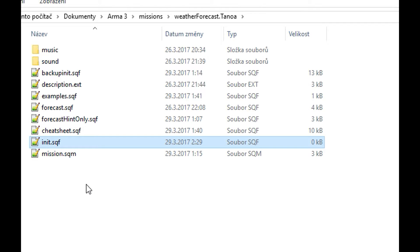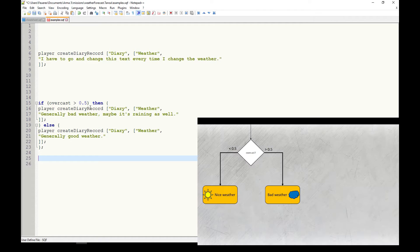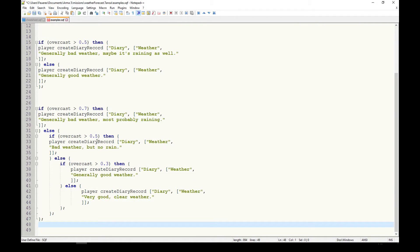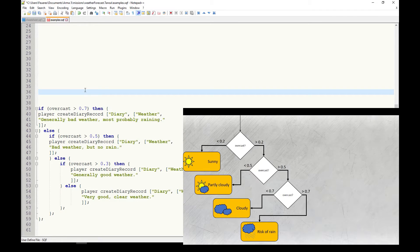First let me show you the easiest way to go about this. Get the overcast value, then if the value is below 0.5 we can add a diary record saying that the weather is nice. If not, we can write that the weather is bad. That's possible, but there's more that can be done. We can use if-then multiple times, or even switch-do, to make a much more precise selection and create text based on that.